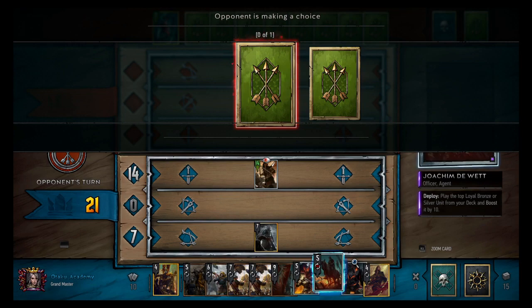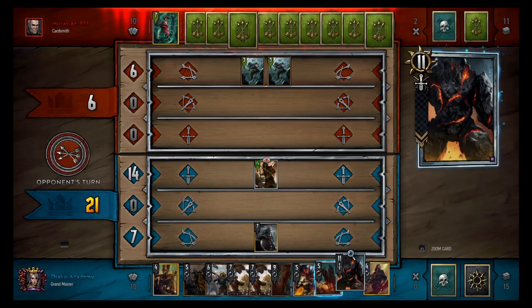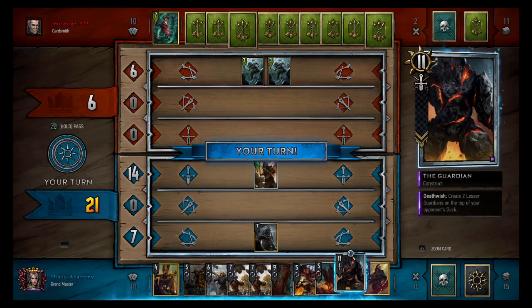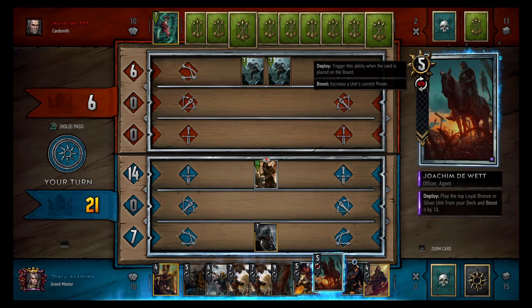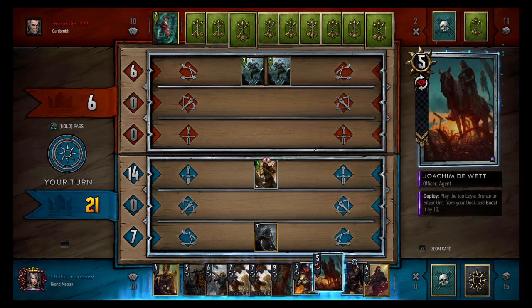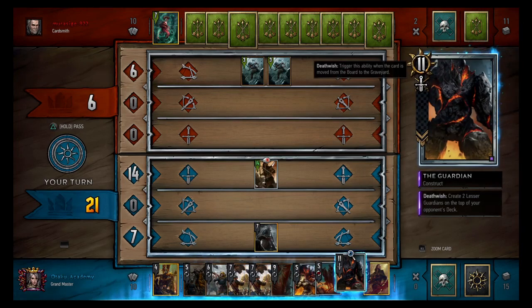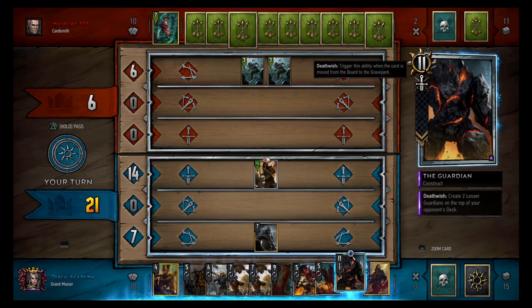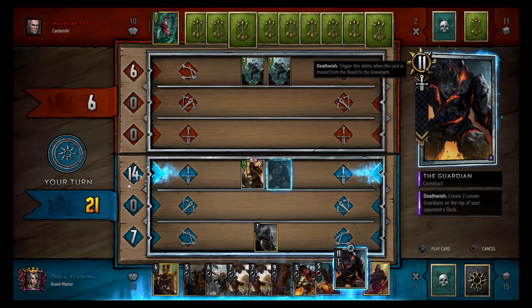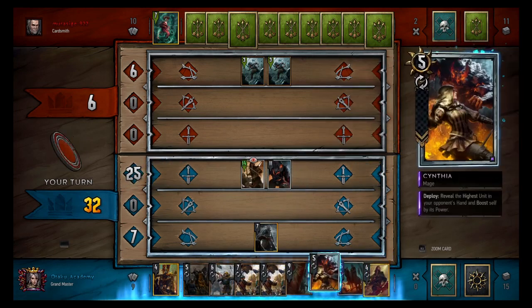There's his disloyal unit. I could probably just pass him right here at 21 points. It'd be 15 — I have to play two more cards. Should I just try to go two cards down and take it all? Let's see if he has an Igni or something. We're going safety — play that guy out. He's probably going to pass now. That was a good time to play the disloyal unit — right on the brink of where I'm not sure I can make him go two cards down.